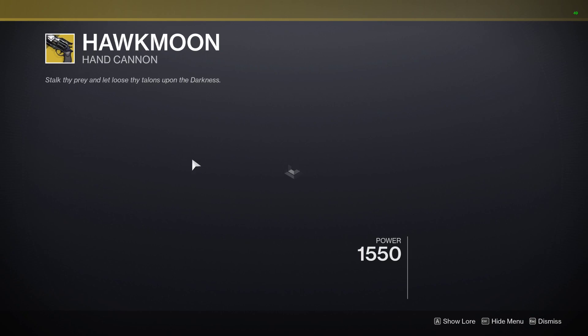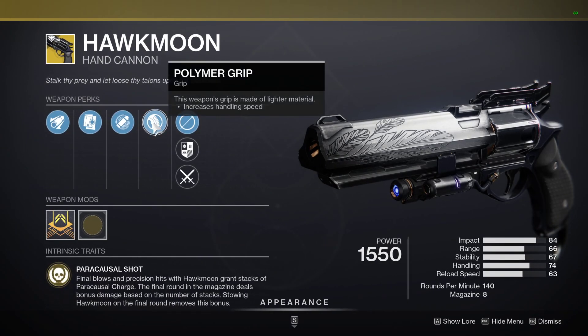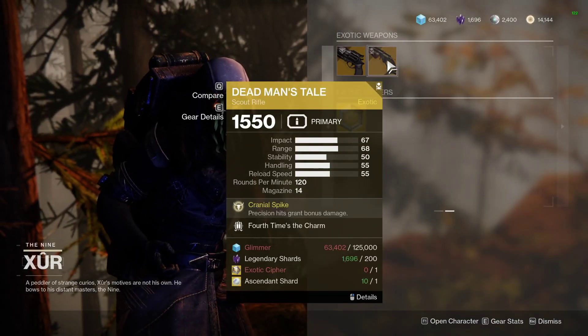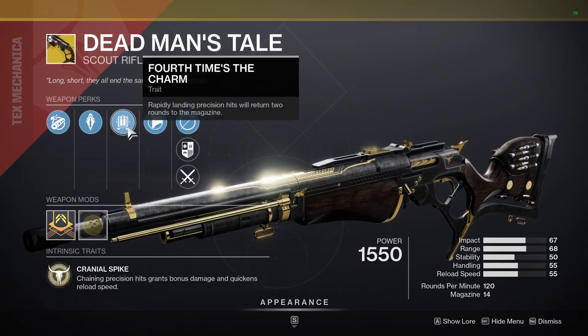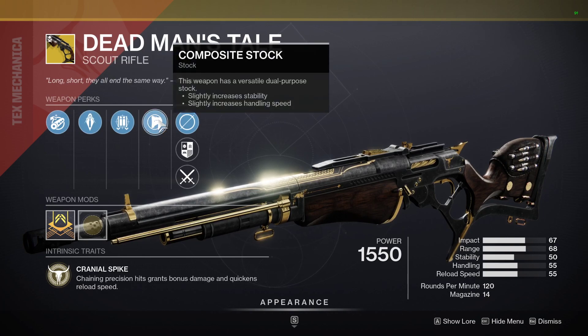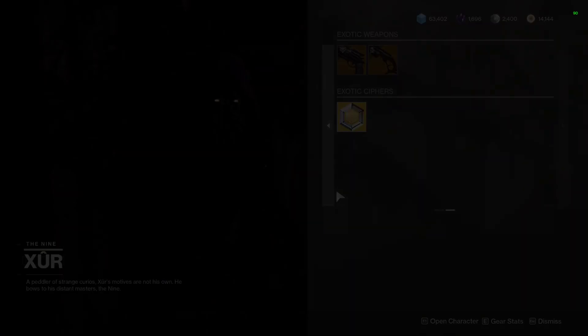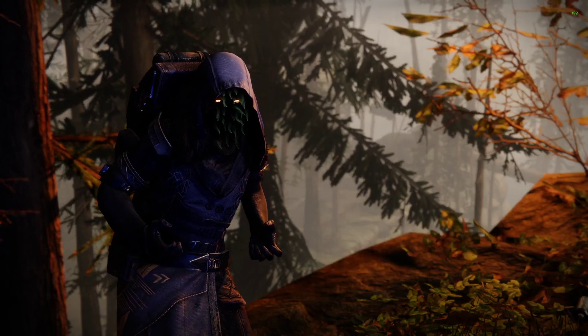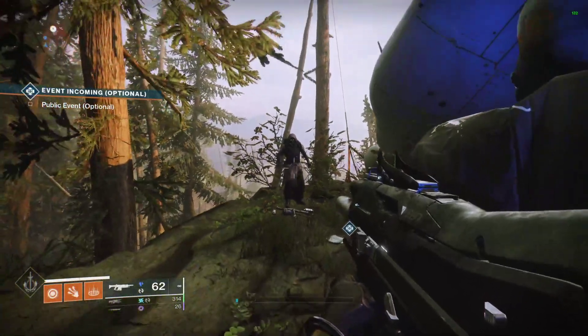For the exotics for the week, we've got the Hawkmoon with Eye of the Storm. It's got Alloy Mag and Polymer Grip — an interesting roll if you want to pick that up. And we've got Dead Man's Tale with Fourth Time's the Charm, Armor-Piercing Rounds, and Composite Stock. Nothing's godly with those, but that fusion rifle is definitely something else.